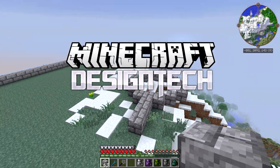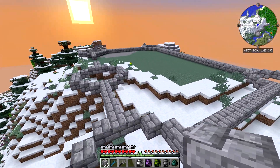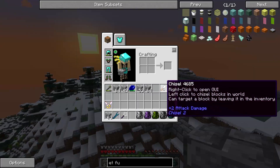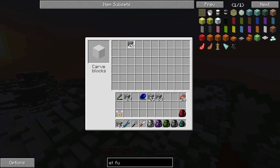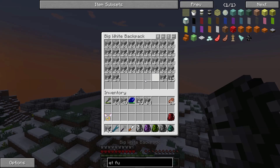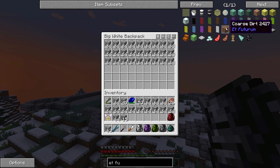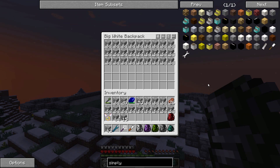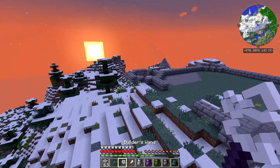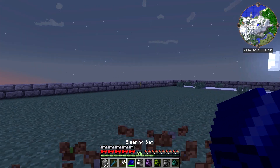Hey guys, WellsNight here, bringing you another brand new episode of Design Tech. In today's episode, we're going to be continuing work on the Castle Project. The mod pack has been updated, by the time this video comes out, to version 1.2. There are some additional mods that have been added, like Et Futurum, which basically adds all the 1.8 stuff into 1.7.10, and Simply Roads, which adds pathways and all sorts of cool stuff. So if you haven't already downloaded the pack to give it a try, I highly encourage you to do so.